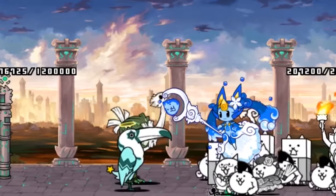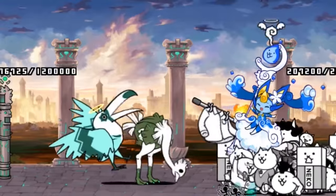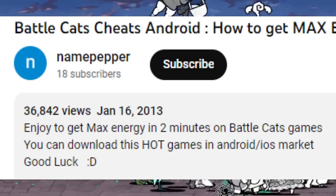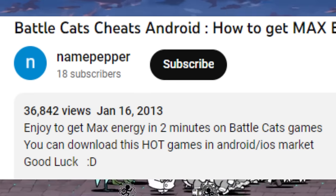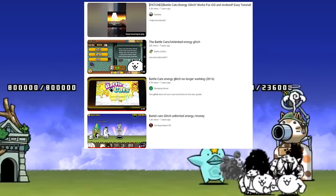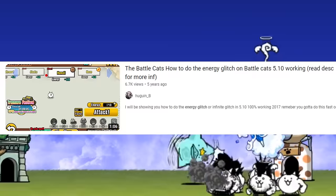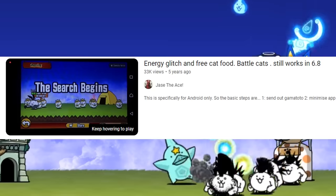Who discovered the energy glitch? Well, that is unknown, due to how simple in concept it was to perform. As for when, the earliest video on YouTube happens to be on the 16th of January 2013, so my guess is around that time is when energy glitch began to take off. This exploit quickly swept its way through the community, with most players that watch Battle Cats videos on YouTube being aware of it and how to perform it. Every time a new version rolled out, players would make videos showcasing whether it had been patched or not.